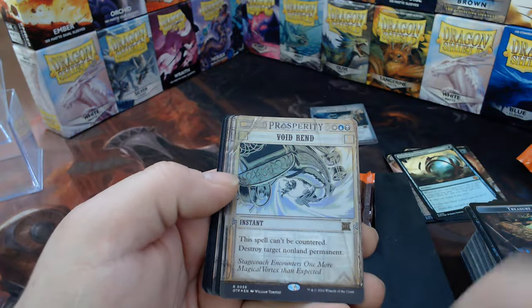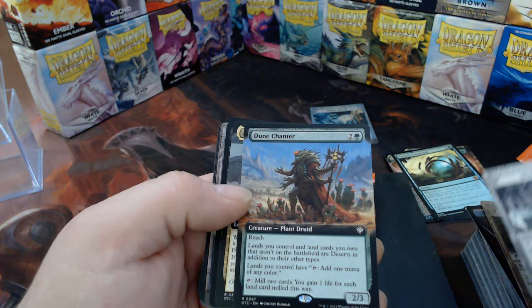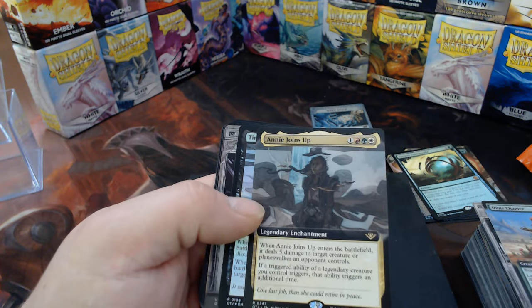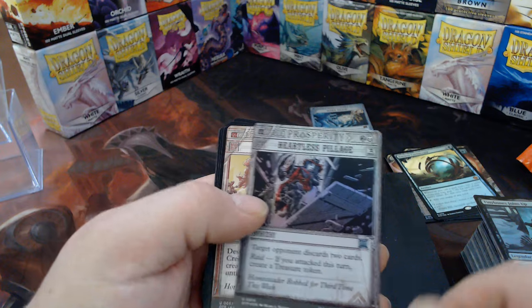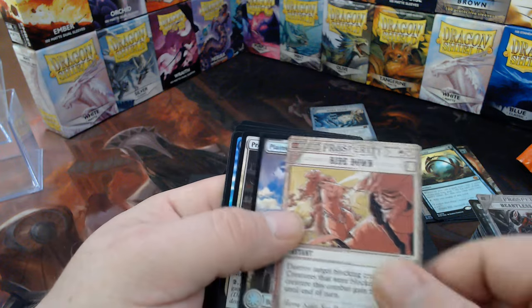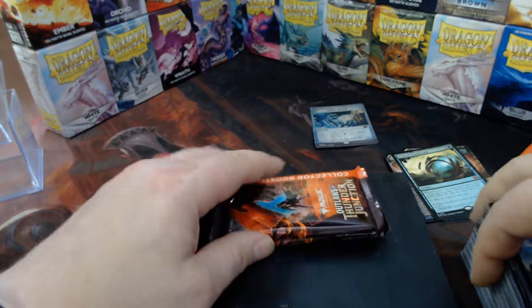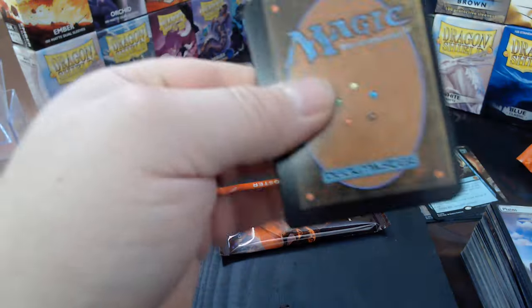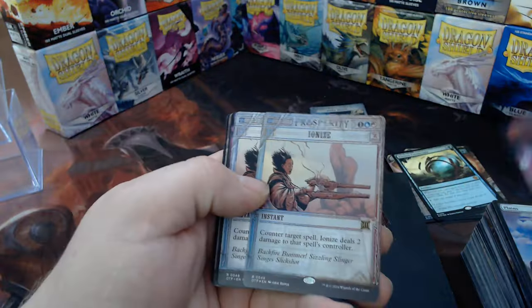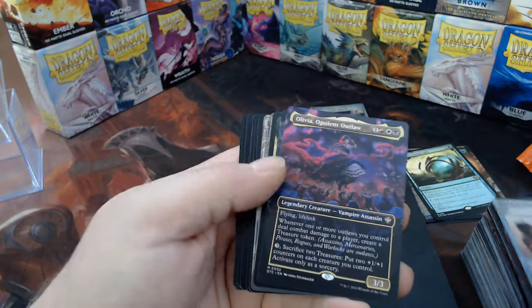Treasure token, Void Rand. Reanimates — nice. Dune Chanter, and he joins up. Tiny Bones joins up. Everybody's joining up. Heartless Pillage, Ride Down, Plains. That was kind of an uneventful pack.